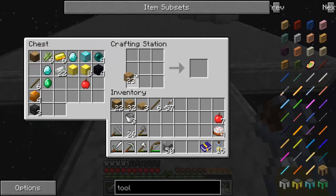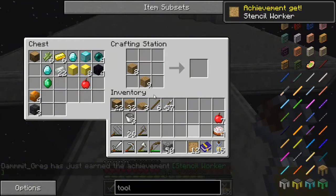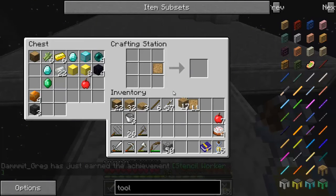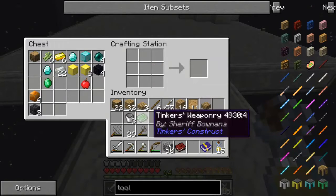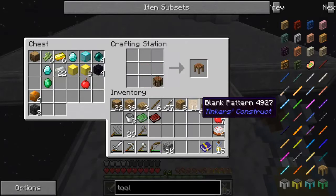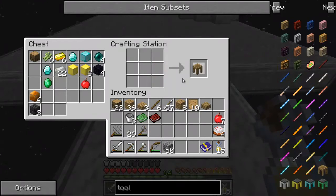First thing we do is make a bunch of blank patterns — this makes 12 of them. We take a blank pattern, put it over a plank, and get our stencil table. I reduce it down to half size, and of course it gives us our books right away. Then we need one over a crafting table. I was originally going to build a tool station and tool forge separately.